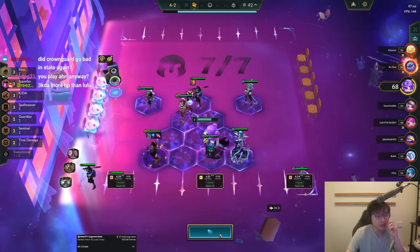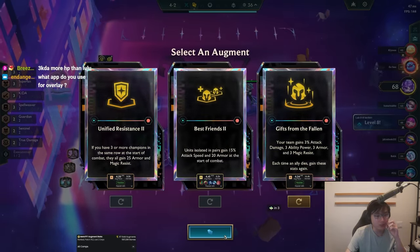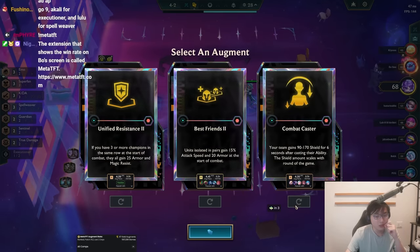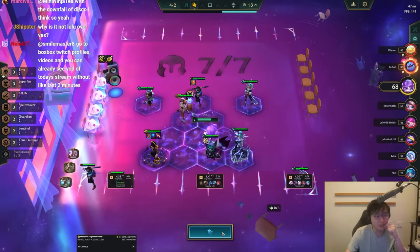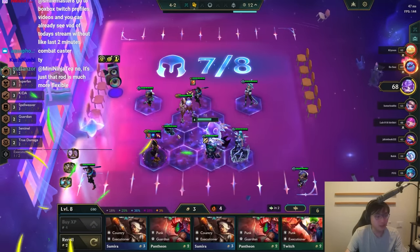Unified is pretty good here. I wonder if it's ever Capricious Forge on Lilia — no, she doesn't use the items that well. It's not best friends. Gifts from the Fallen — not the greatest. I think Unified's better. Combat Caster is in general pretty good. Unified could hit my whole team pretty easily, but Combat Caster is in general pretty good.